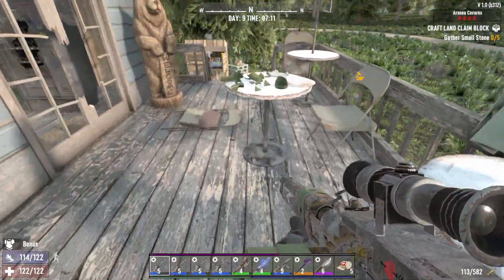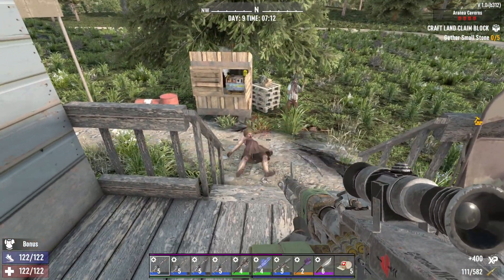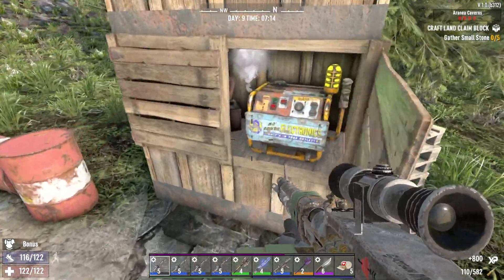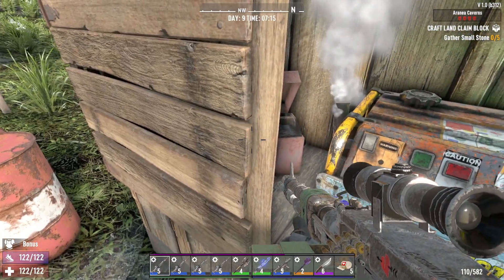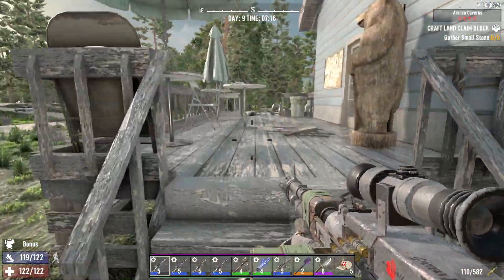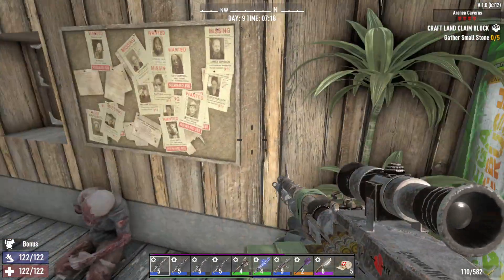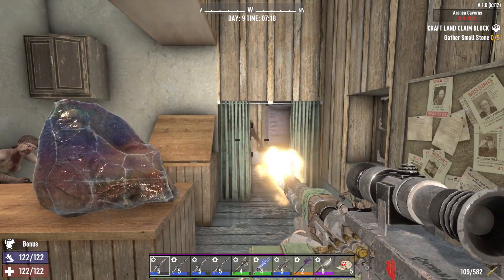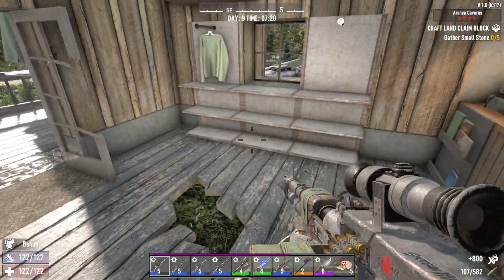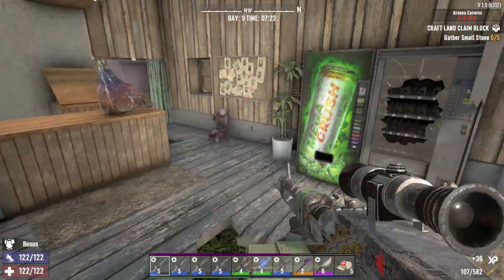We need to start by this house first. Customers here — if this were a restore power job, you'd have your generator right here. Is this the welcome center? Oh, there's some nice shell there.